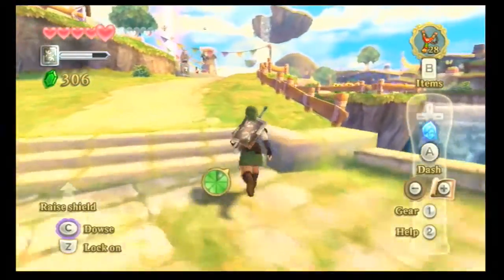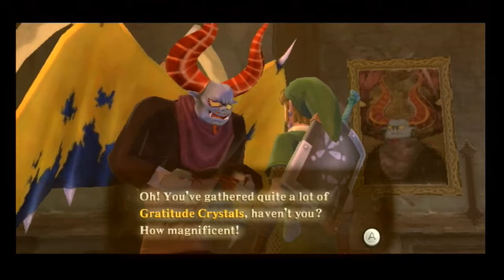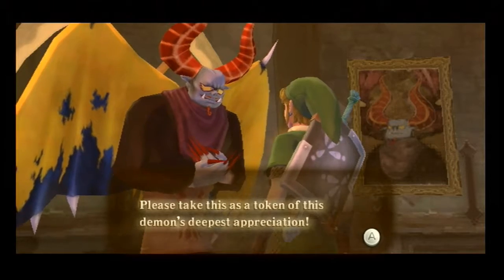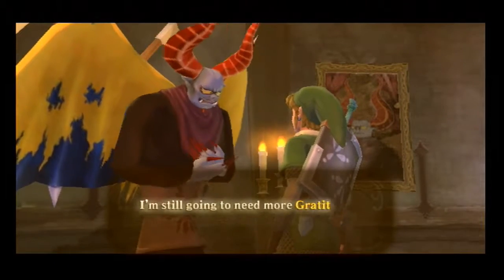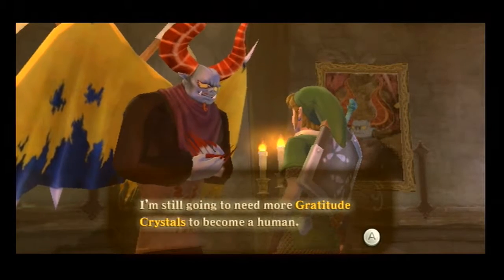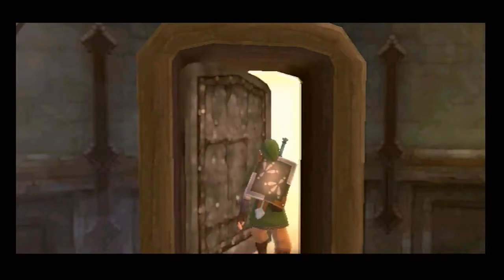Just a second while I go take care of all these crystals. Let's talk to Batro. You've gathered quite a lot of gratitude crystals, haven't you? How magnificent. Please take this as a token of this demon's deepest appreciation. I got a piece of heart! Awesome — just need one more and I've got a new heart container. Still gonna need more gratitude crystals to become a human. I'll get that taken care of quite easily.